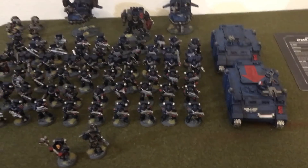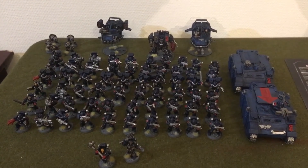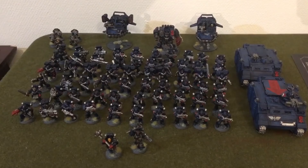The Crimson Fists are running a battalion detachment, giving three command points for a total of six. Both armies are ready. The mission tonight is Cloak and Shadow, with Hammer and Anvil deployment.